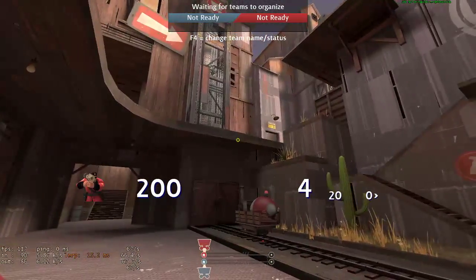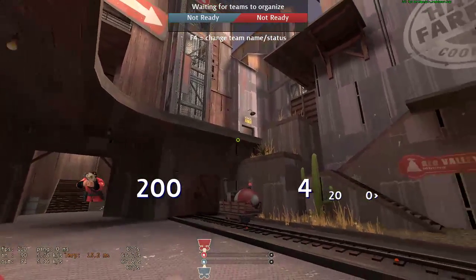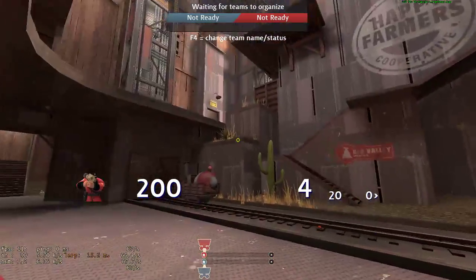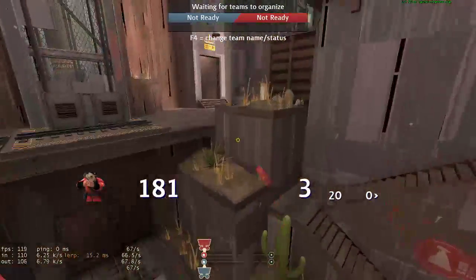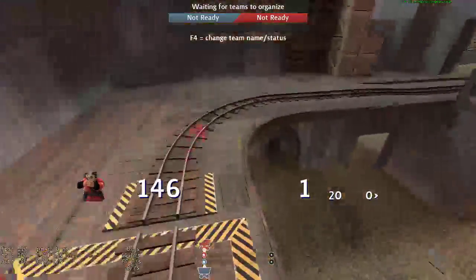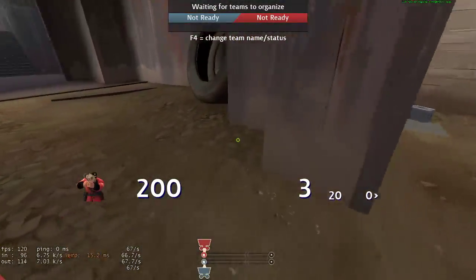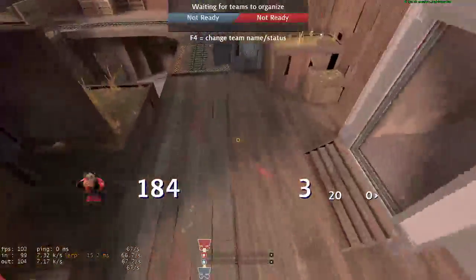Alright, hey guys, so today I wanted to go over some more unorthodox jumps I use on Hightower — jumps you may or may not have heard of. The first one is this: I just jump off the little cubbyhole, the wall down here, and then I use that to pogo to the other team's side.